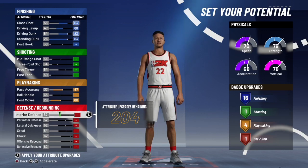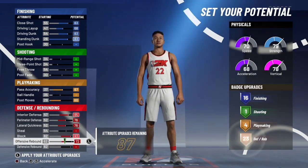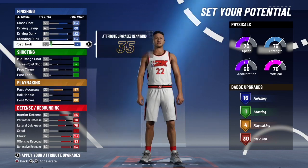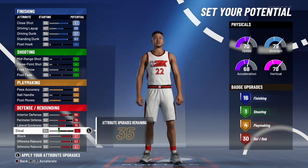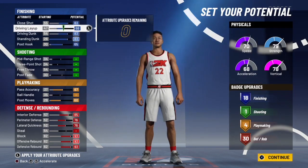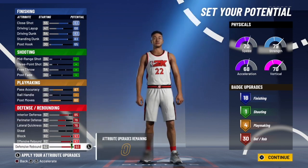For your defense, you want to max out your interior defense, max out your perimeter defense, max out your lateral quickness, skip your steal, max out your block, max out your offensive rebound, and then max out your defensive rebound. With the additional points, I would go on your post. Now you have 18 finishing badges, 18 playmaking, and 30 defensive badges.